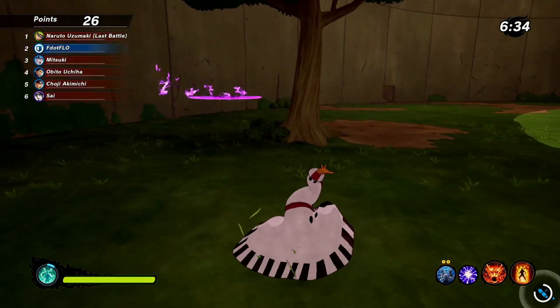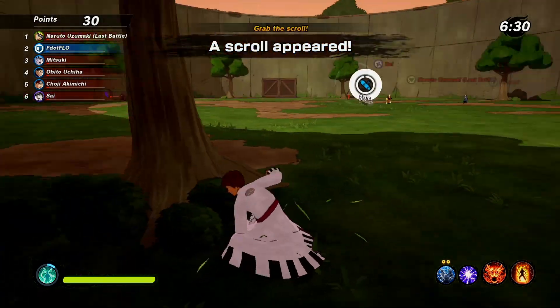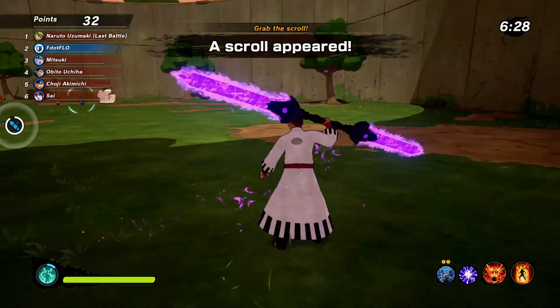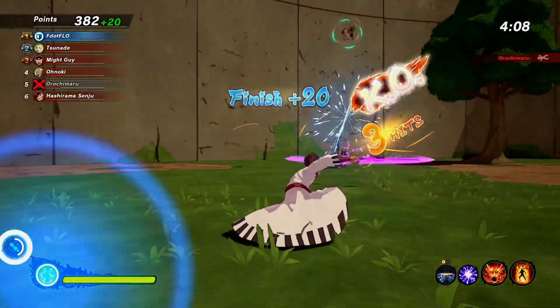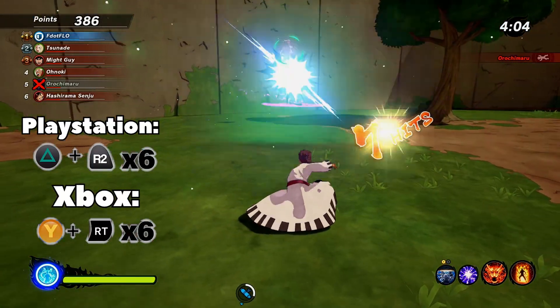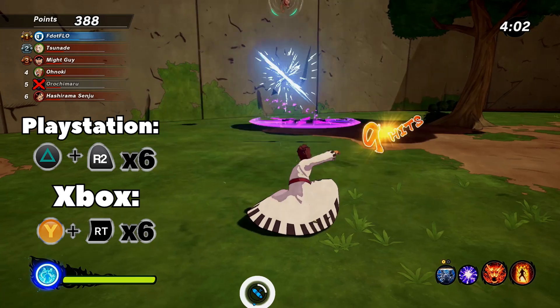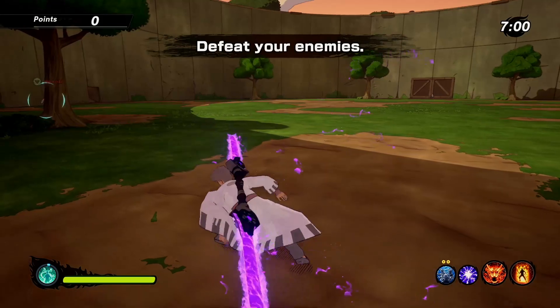I also want to say that the sword actually doesn't follow your opponent — it just literally goes straight forward, so if they easily dodge it you're just left in the open. Just be aware of that. But if you're lucky enough to catch your opponent lacking, you could literally bounce on them like a basketball in the air by just spamming the heavy with either RT or R2 depending on which console you play.